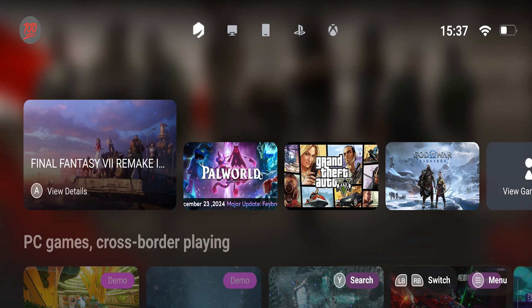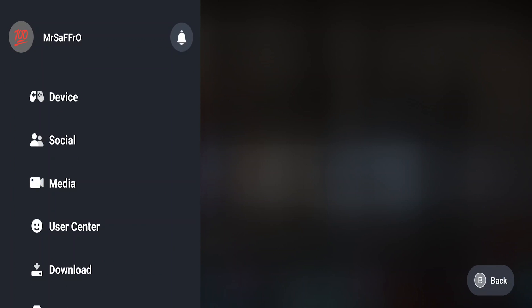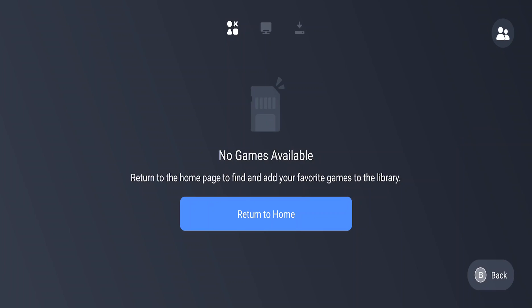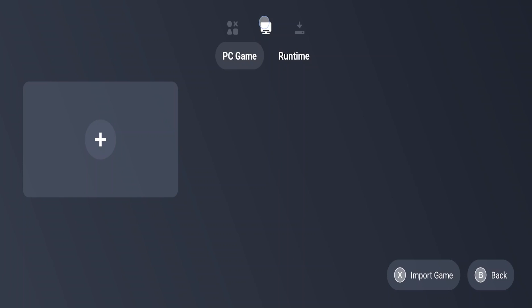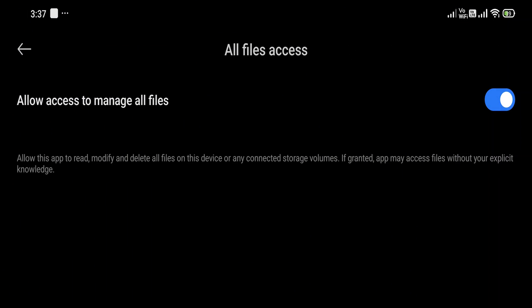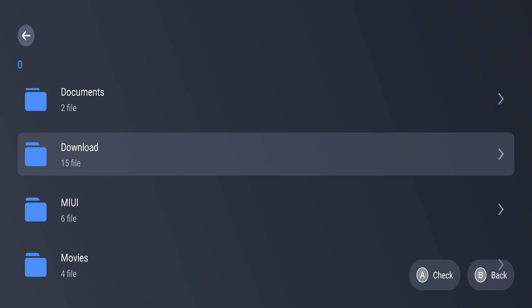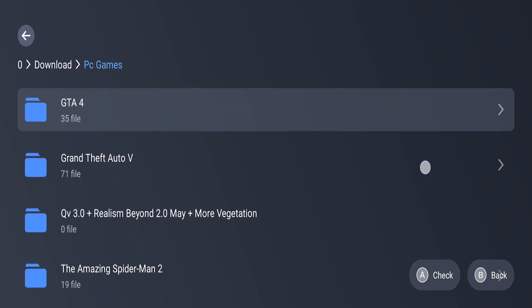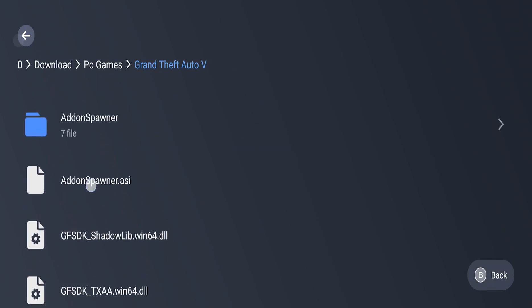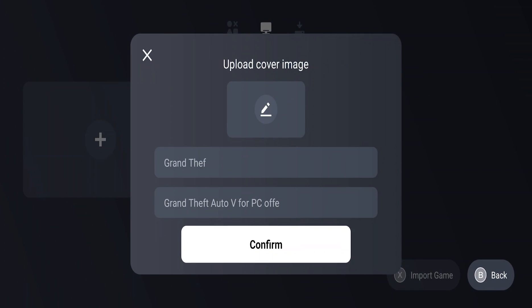To open GTA 5 as an offline game on your phone, click on your profile, then click on the Game button. It shows no game available, but you can add one. Click on the PC option and then click the plus button. Give it permission to manage files. Now the file manager opens — go to your GTA 5 location. I have it installed in the Download folder inside the PC Games folder. Click on the GTA 5 folder, find the launcher, click on GTA5 launcher.exe, and select the file.